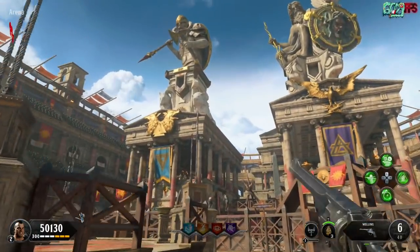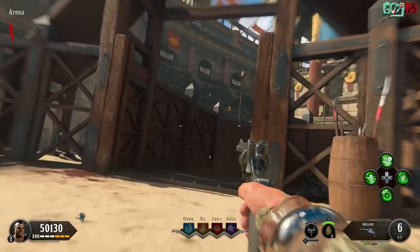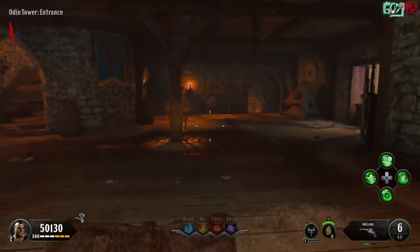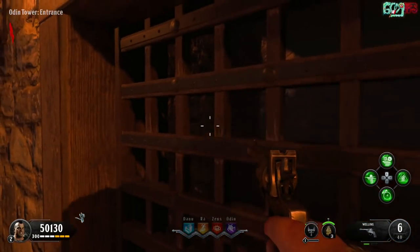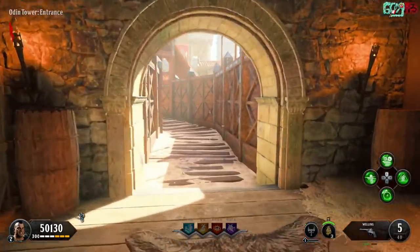The next one is in Odin's area. There's a grate on the level that you walk in on, and if you look through the grate you can see it — it literally sticks out like a sore thumb, you shouldn't miss it at all. This one is blue or light blue.